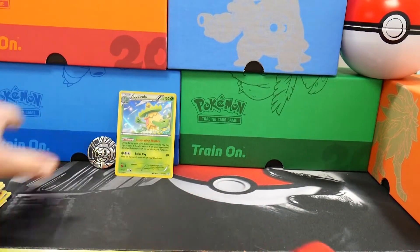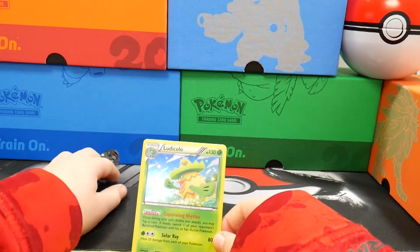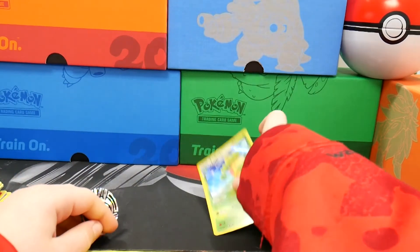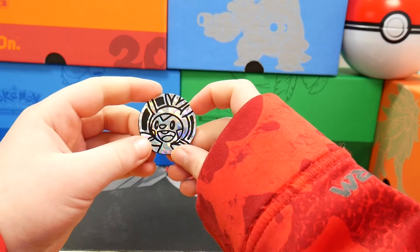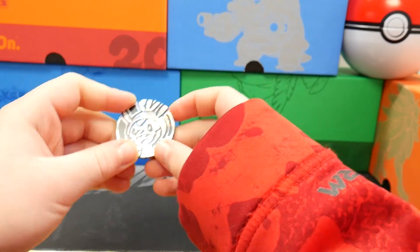So we really didn't get that good of pulls. We got a holo — Lidicam. I don't care. And then there's my sister and brother. We got that chest pain coin.